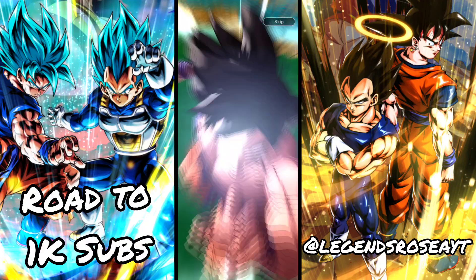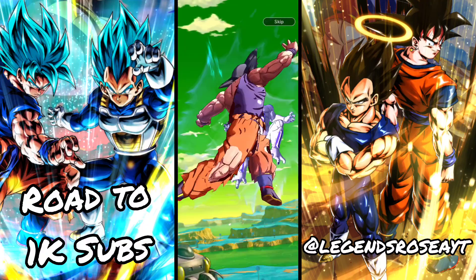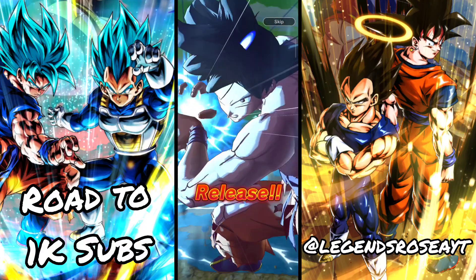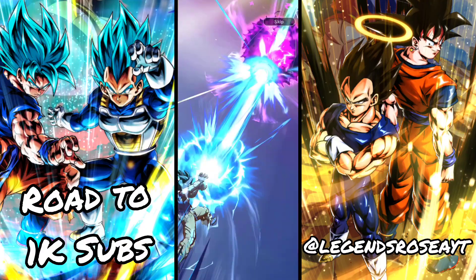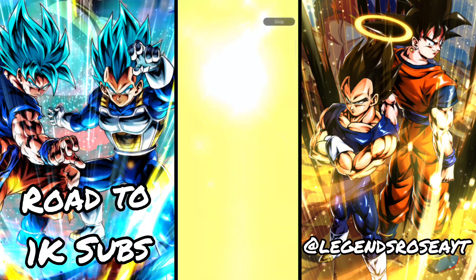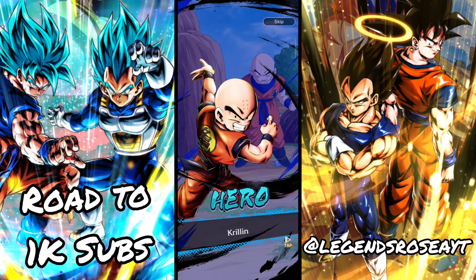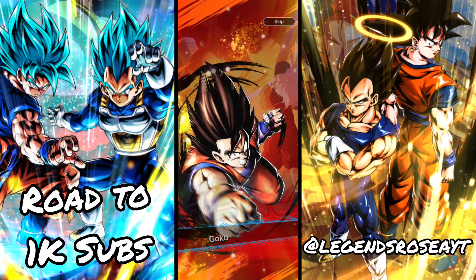Because before I thought that if I am summoning LF Broly — this is LF Goku and Gogeta, they are fused in Gogeta — if I get a copy of it or a new character, they are basically 6 stars. So I have many Z powers. I have done a lot of Z powers on the other LF Fusing Goku and Gogeta, and I have used LF Z powers.